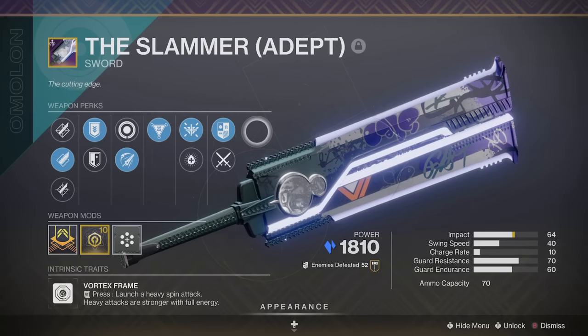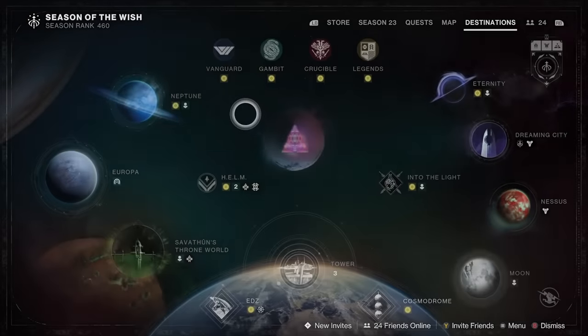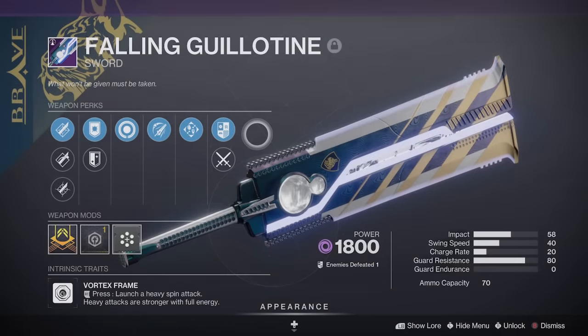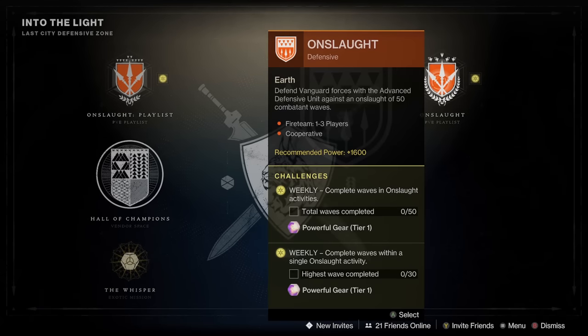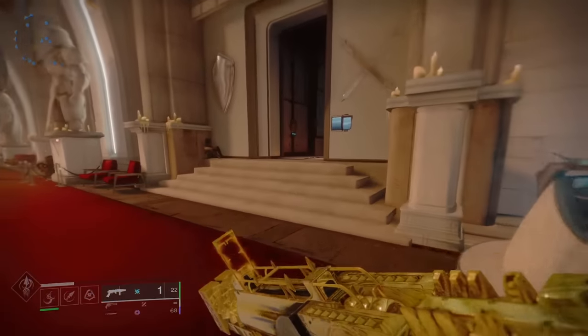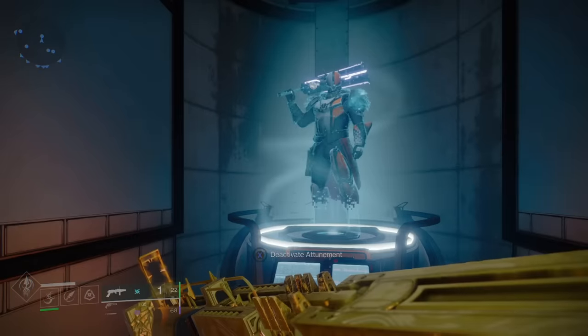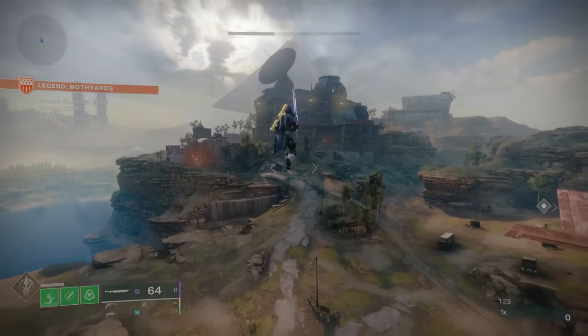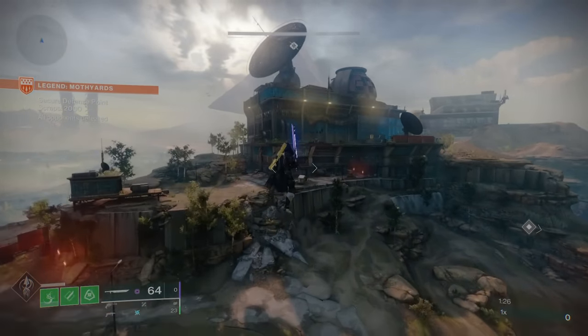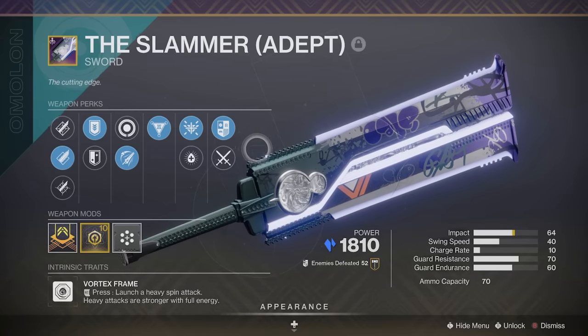I almost forgot to mention what swords are best for air surfing. There are two options: either the Slammer, which you can get from the Nightfall when it's in rotation, or the reprised Falling Guillotine, which you can get from Onslaught. I'd recommend going for Falling Guillotine since it's easier to farm right now — I got mine in one game of Onslaught. The reason you want these swords is because they're better for skating and surfing; their Eager Edge goes a little further and is a bit faster than the other Half and Half truths. You don't need a specific roll, just a vortex frame with Eager Edge.